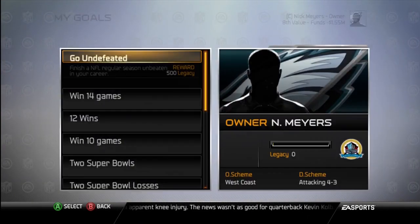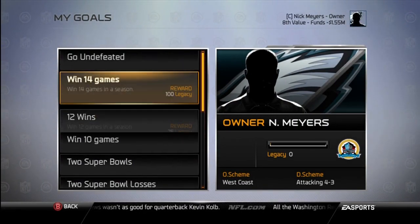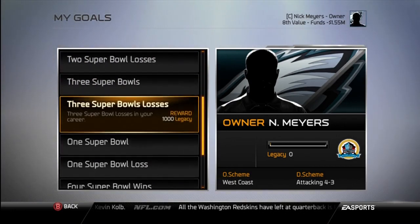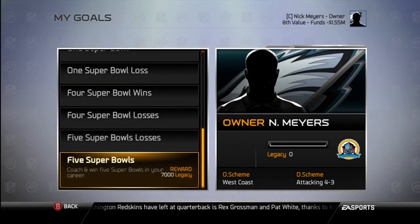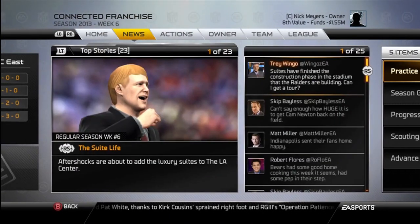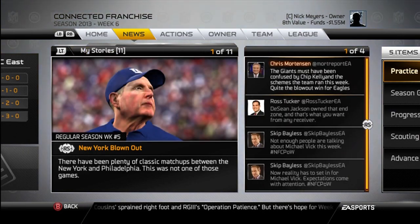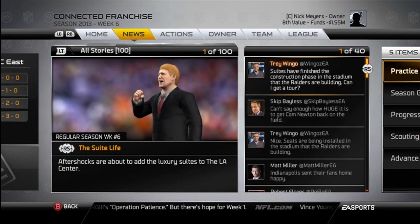Goals — you can see what goals you have for XP and whatnot. Actually, this is just for legacy, not for any certain amount of XP. Three Super Bowl losses, one Super Bowl — most of this is just for Super Bowls. I need to change a couple things about this. News — here you can see news, just kind of like last year, they've got the Twitter feed on the right, the top stories right here. You can see my stories, all stories and my stories. Pretty much the same as last year.